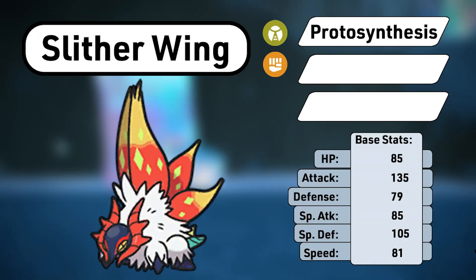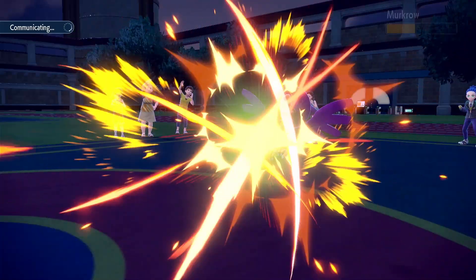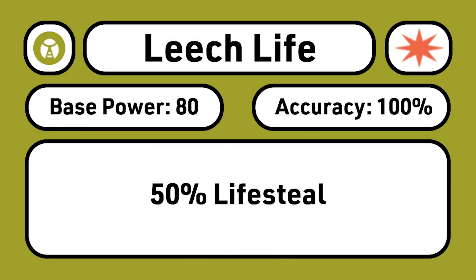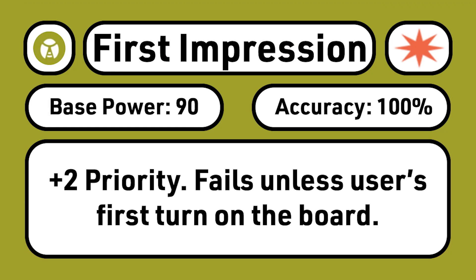How about Slitherwing's base 81 Speed? It's kind of awkward. Either put in 52 Speed EVs to reach 108 Speed points so it outspeeds Iron Bundle in Tailwind, or focus on bulk and accept that you're going to be outsped by most things in the format. Leech Life can be helpful if you're expecting to move after opponents, since it can lifesteal back some of the damage you take at the start of your turn. Flame Charge in your utility move slot can let you run high Speed investment in exchange for one lower-damage attack, and of course First Impression lets you override move order for a single turn.